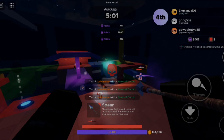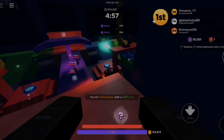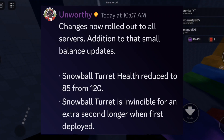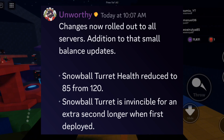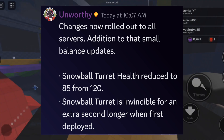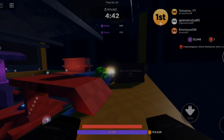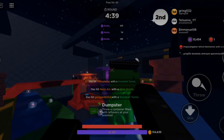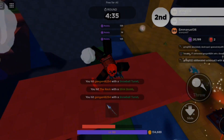The Snowball Turret originally had 120 HP, but just as I started recording this audio, it got balance patched, so now it only has 85 of the 120. Along with that, the Snowball Turret is now also invincible for an extra second when it's first deployed, meaning that it takes a whole extra second before you can start destroying it — so the Snowball Turret basically just got an adjustment patch today.